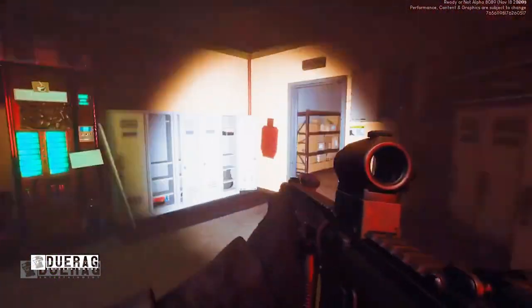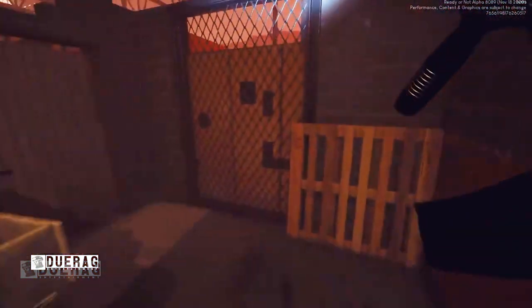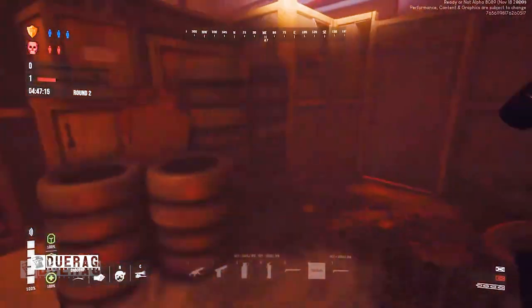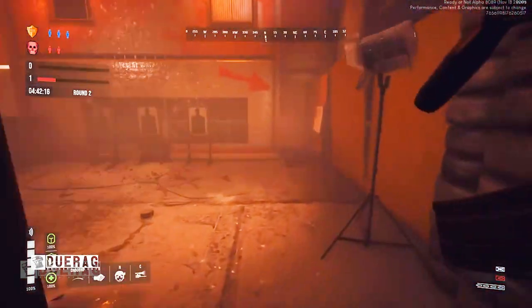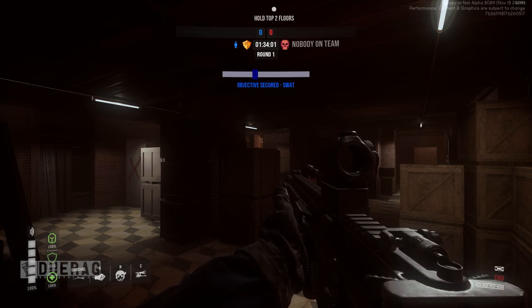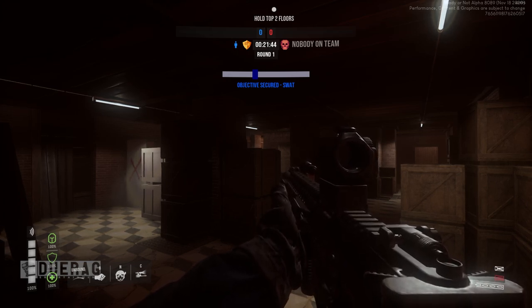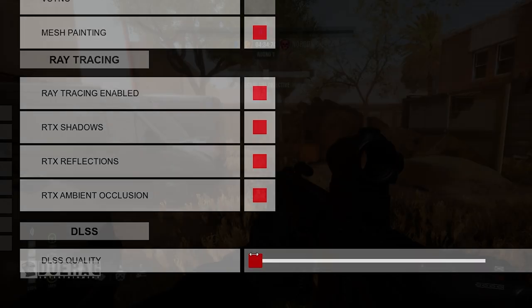The flashlight definitely looks a lot better — before it was just a tiny dot with everything else pitch dark, but now it illuminates really well. It actually illuminates so well that I can blind people wearing night vision goggles. Also, there's apparently ray tracing now. I never really knew how to turn it on, so if somebody could show a video of the difference, let me know.